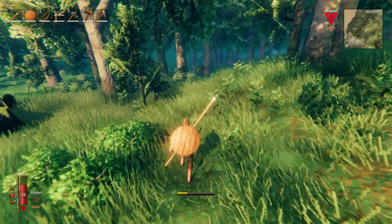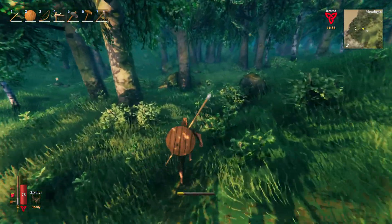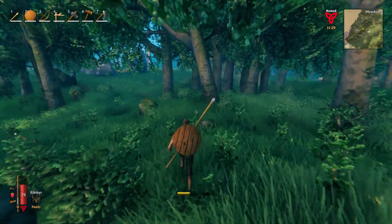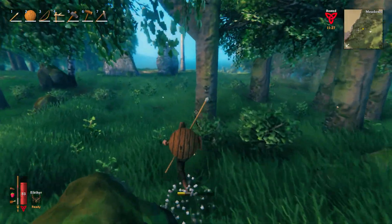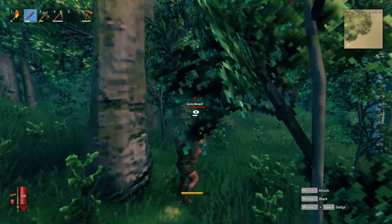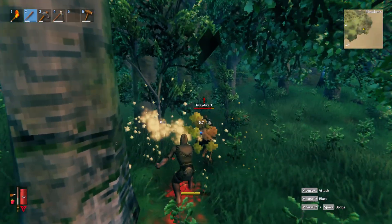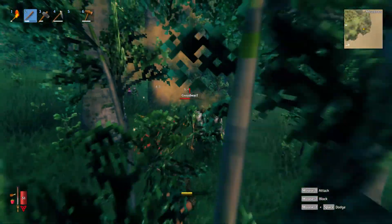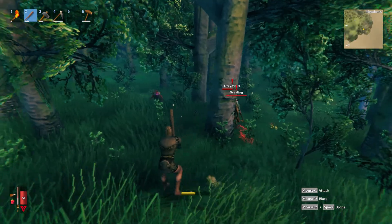Always pay attention to the crow, because despite how little he talks, he tells you very useful information you're going to need to progress. I think the difference with this survival game is it gives you very small hints about what you should be doing next or where you should be going. Hopefully this was useful — now you know how to create your first bow, fight the boss, and how to approach it overall.